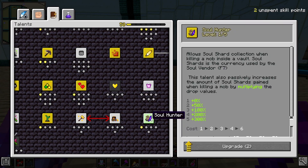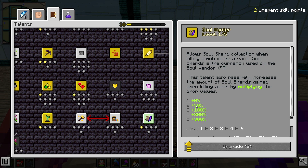We can also spend two skill points — let's increase our Soul Hunter perk, which is going to give us a 50% increase in soul shard harvesting.